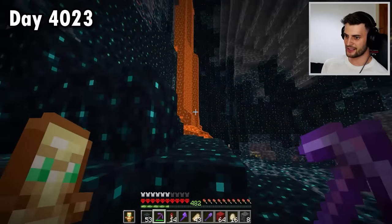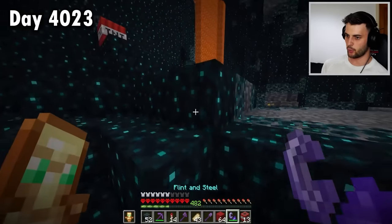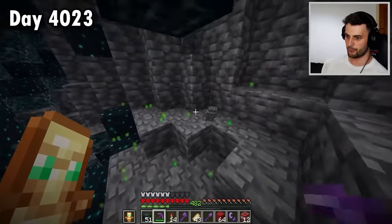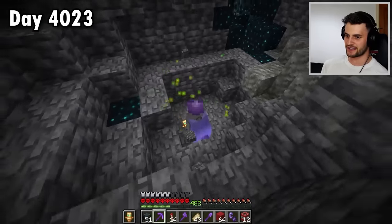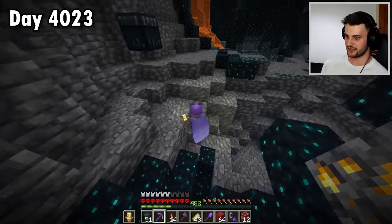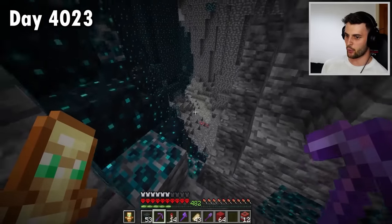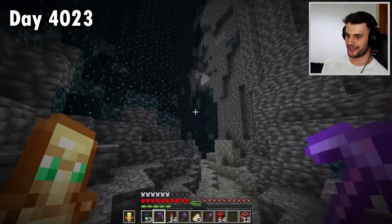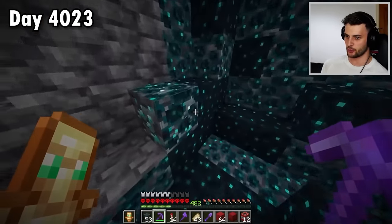Go to a mountain, bring some TNT, blow it all up and life's easy. So then, where are the ancient cities? Wardens can spawn in just the deep dark — you don't need an ancient city to find a Warden. However, ancient cities have way more Wardens, more loot, loads of notch apples, and they spawn pretty commonly throughout the deep dark. We're just a little bit high up at the moment. I'm also grabbing skulk catalysts whenever I see them because I'll probably want to make a farm.